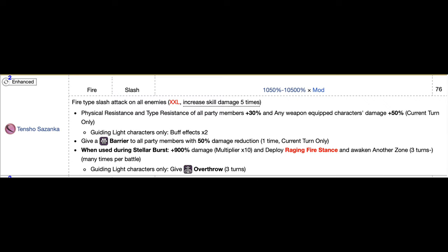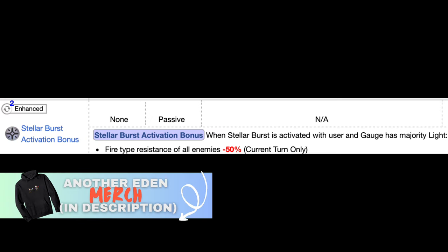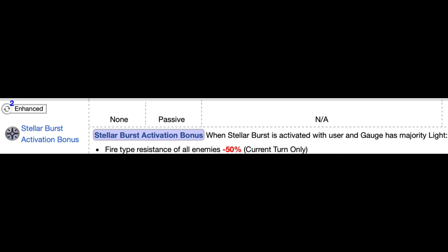When enhanced, Tenshaw Sazanka does a crazy 5XX slash attack on all enemies with damage increased 5-fold. It also increases party members' resistances by 30% and increases damage by 50% — with guiding light characters getting double these effects. This only works for the current turn. You also get a 50% damage reduction barrier for one turn. During Stellar Burst, you inflict an extra 900% damage, deploy raging fire stance and another zone, and all guiding light characters get Overthrow, meaning they deal more damage the higher the enemy's level. You can also unlock a Stellar Burst activation bonus that reduces enemy fire resistance, and a Stellar Burst gauge fill bonus when two or more Dragon Killer personality characters are in the front line.